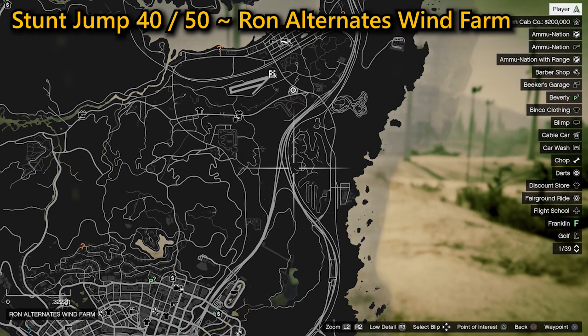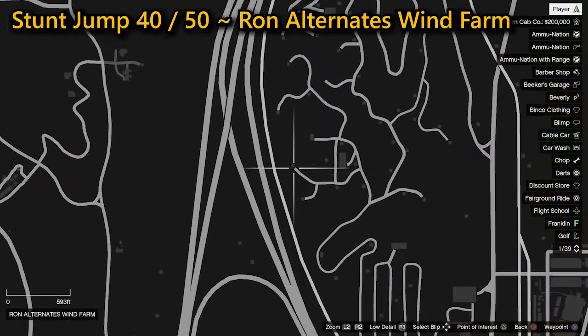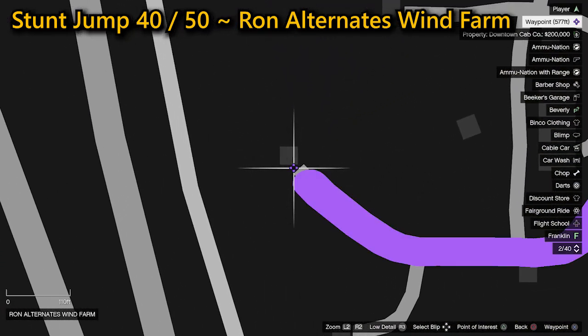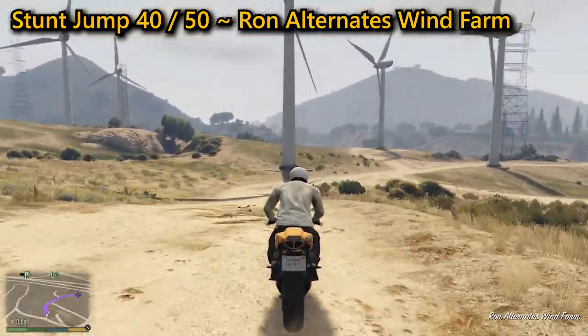You can find the 40th stunt jump in the Ron Alternates Wind Farm — it's a nice simple jump to complete. Get some high speed going into it, then land on the ridge close to the road where you're going to complete the jump.